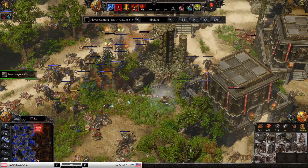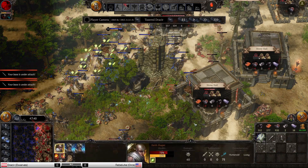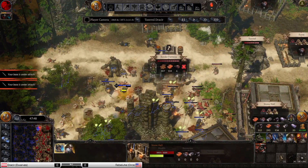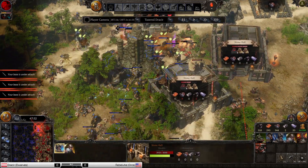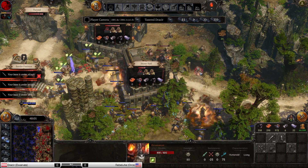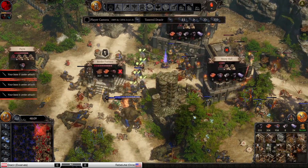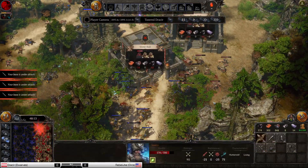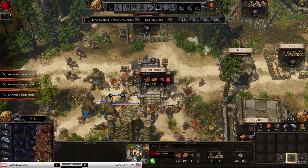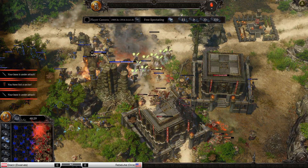Drasir just doesn't have a whole lot of tech resources. He's gonna have to make Sentries and Axiilers again. Got a little Moonsilver, so he can make more Pyromancers but not much more. They're just not trading evenly — it's an inferior unit to the Shaman. Even has worse resistances by a lot. Same health, worse attack. Drasir will not be able to hold his base. He might be able to hold his main, however.